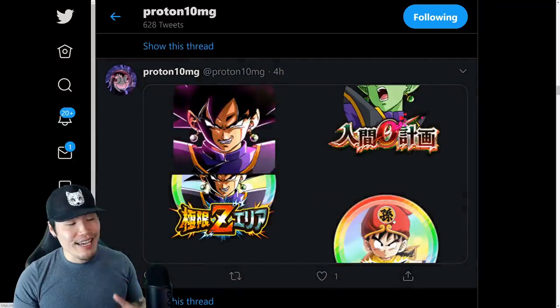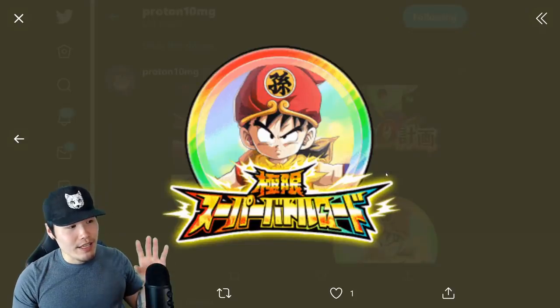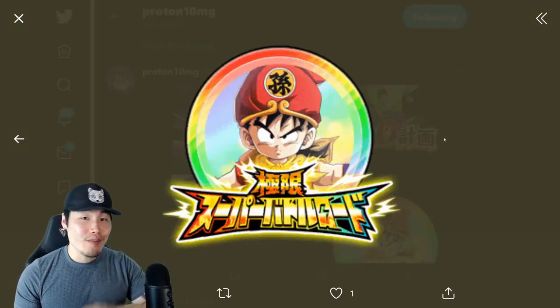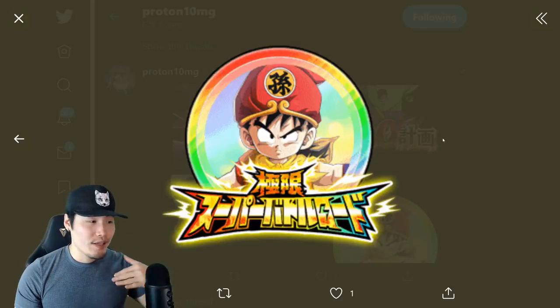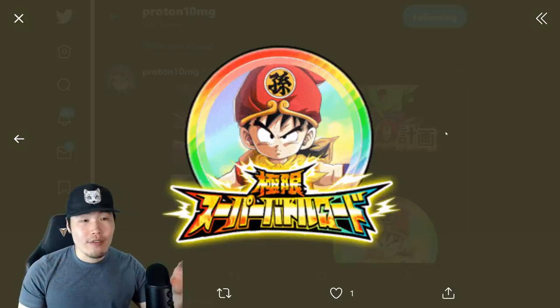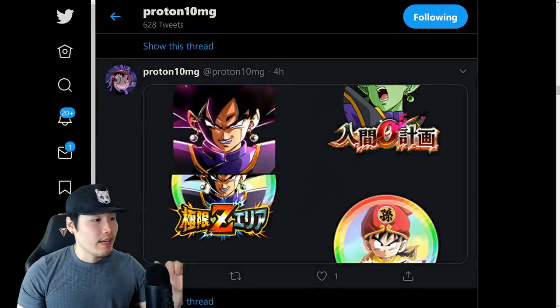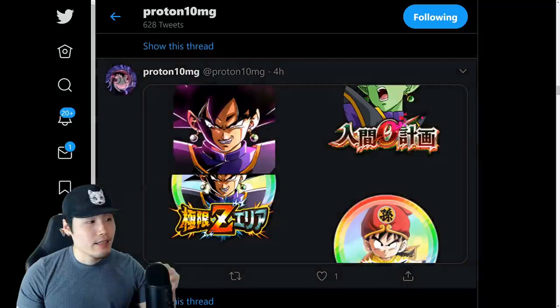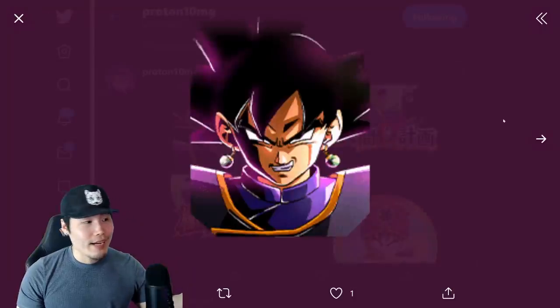Speaking of other LRs getting EZAs, we also have the EZA medal for the LR Kid Gohan from Super Battle Road, who was so, so bad before the EZA — he was awful. But this Extreme Z Awakening actually makes him really, really good. There's his medal. And this last medal here is for the Zamasu to Dokkan Awaken into LR Goku Black.